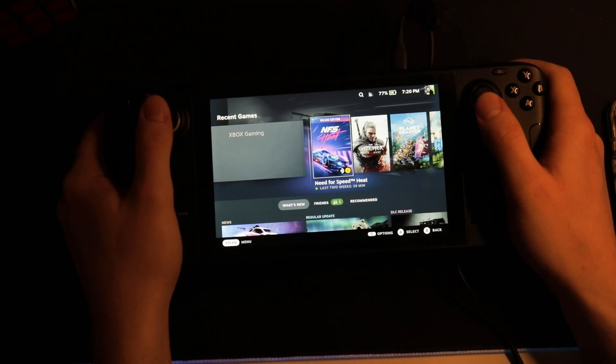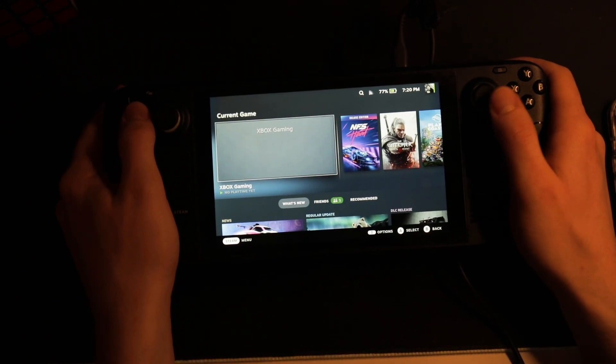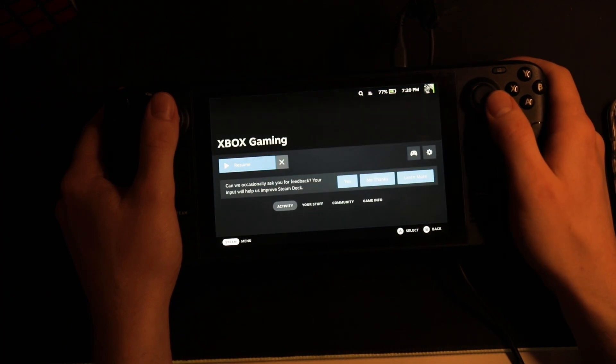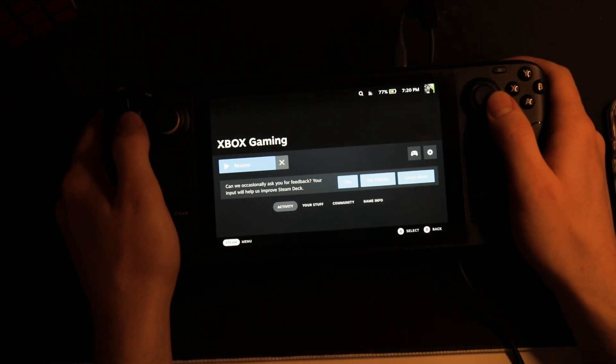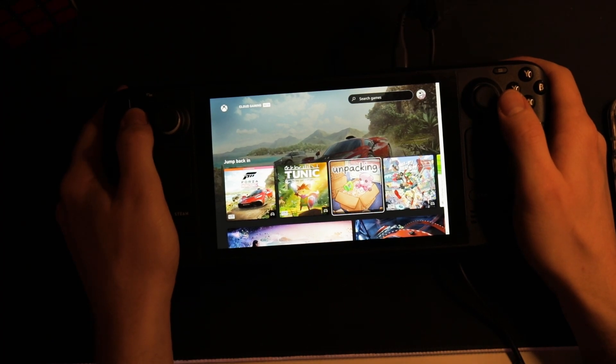This is a quick video to show you how Xbox Cloud Gaming games perform on the Steam Deck. There will be a link in the description showing you how to achieve this too. But this is what it looks like once it's done. I have a little Xbox gaming square that I can press, and essentially what this does is it launches a Microsoft Edge version of Cloud Gaming.